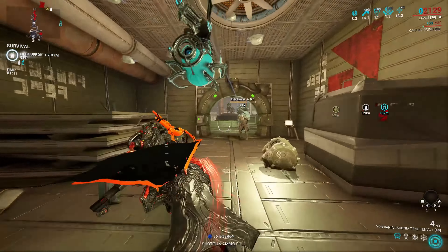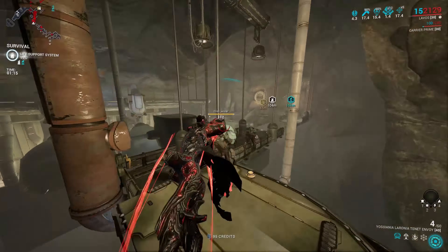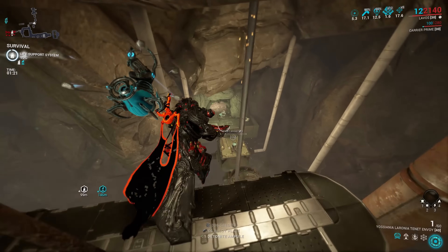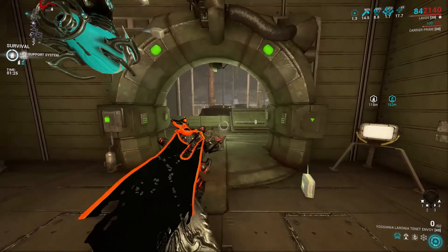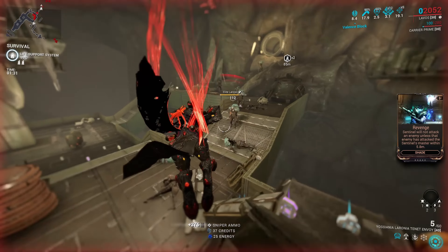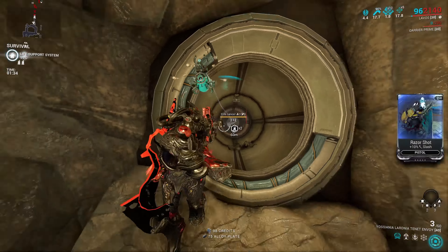However, it does have access to the Amalgam Furax Body Count mod. This mod, among other stats, increases the blast radius of certain radial weaponry. As the Reddit post suggests, this is most likely the cause of an uptick in usage of the Furax Wraith, which in turn has led to a Riven Disposition nerf. Players who invested in Rivens to enjoy the Furax Wraith as a melee or melee stat stick have had that weakened, and yet players that use the Furax Wraith purely to support their explosive guns have been entirely unaffected.